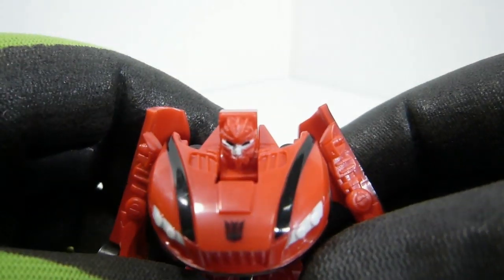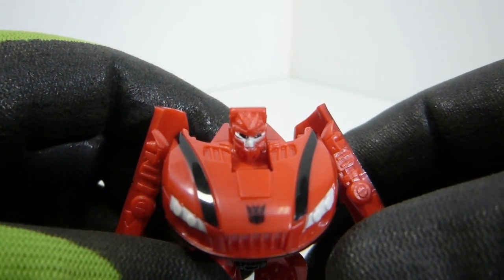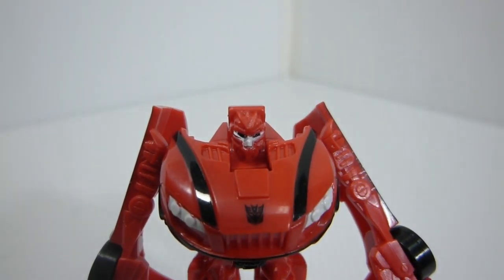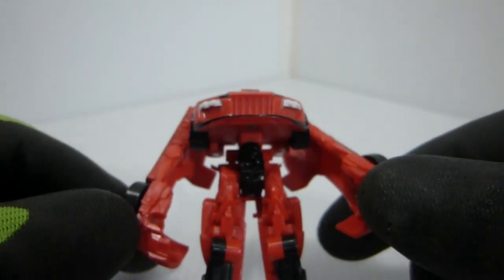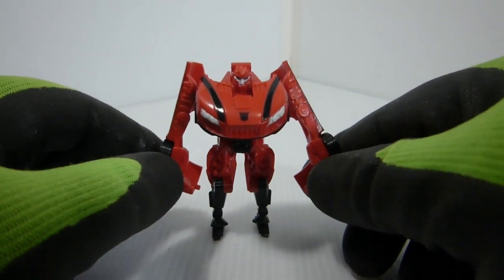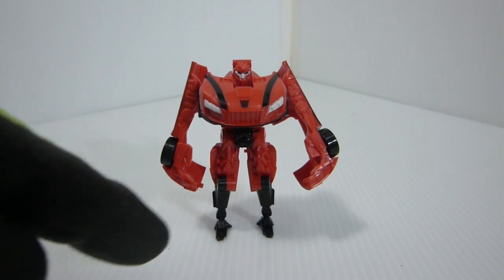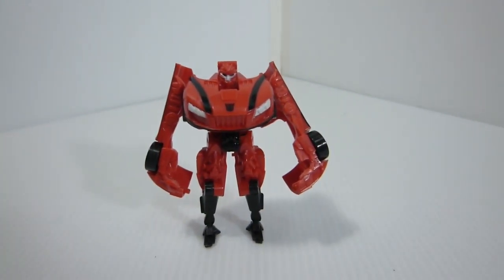And that is Stinger for this set. The paint job is — well, you can see it. It's a bit messy for the face. And of course, this is not what he's going to look like — it's just, hey, we need to put one little figure in there with him, so let's throw this guy in. He's got these weird little legs. He's not really a nice-looking figure at all. So, Stinger. If I had something to compare him to, I would, but I don't. So we'll move on to Slug, the purple dinosaur.